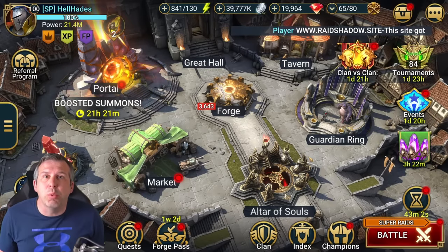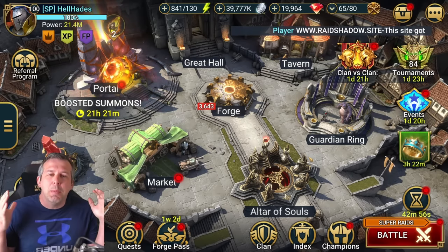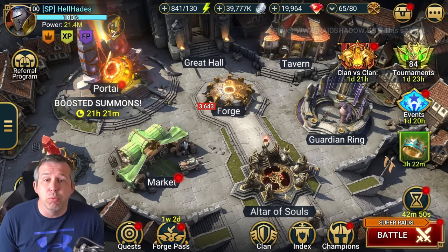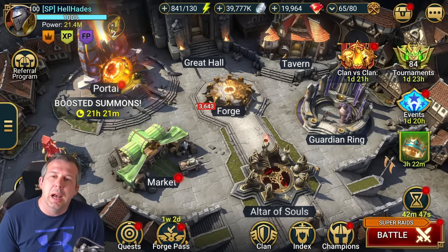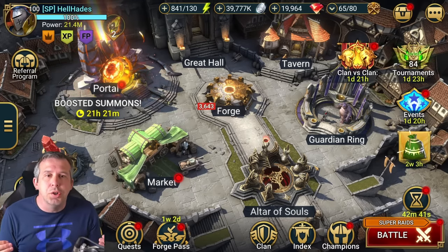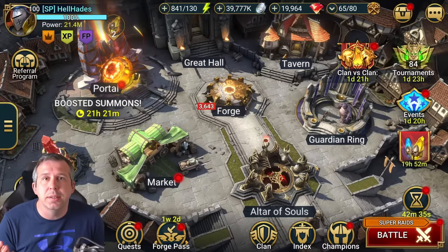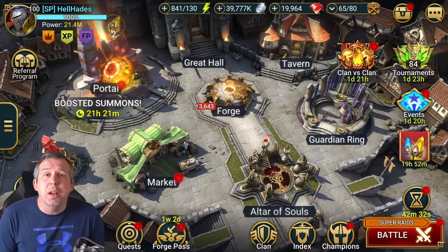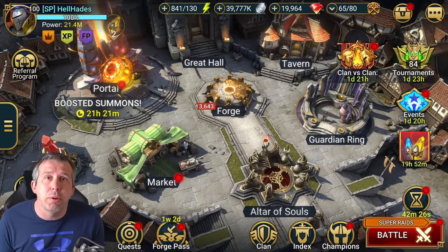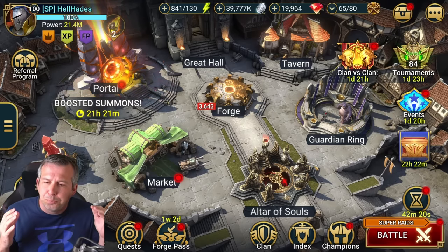Hey guys, this is Hellhades - this is a Raid: Shadow Legends video. We're going to talk about perhaps the hardest boss in the game: how to take down Bommel, specifically targeting level 90 hard, because it really ramps up from 50 hard to 90 hard. You can play back some of these strategies at lower levels with a weaker version. I want to show three main strategies and different variations. I'll be linking other content creators' videos where I source them.